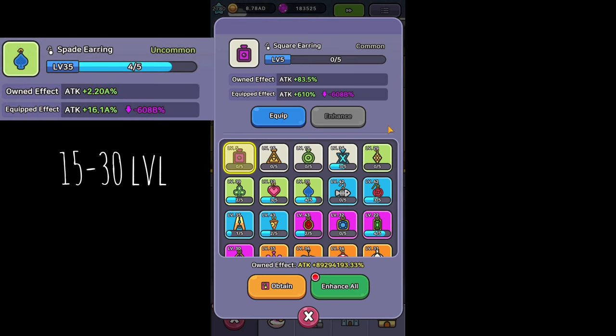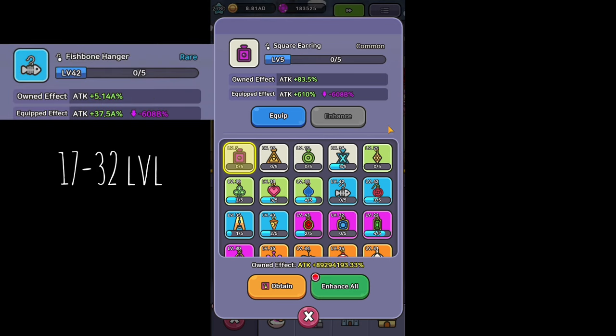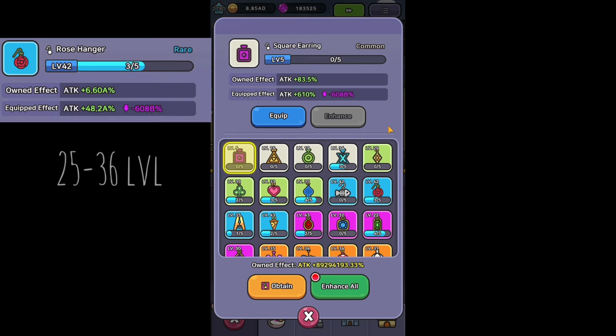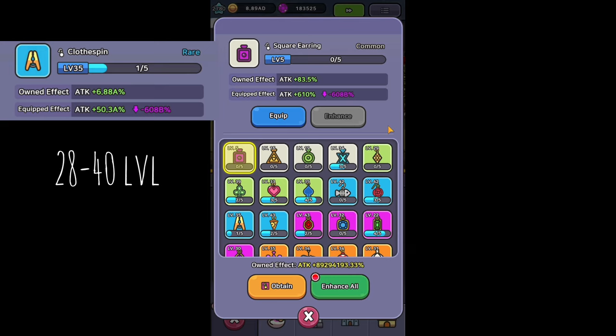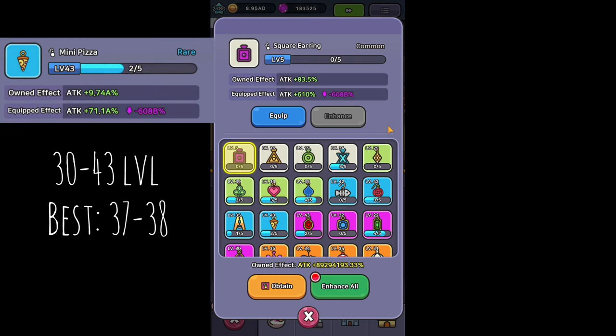Spade earring from 15 to 30 and the best are 22 and 23. Fishbone hanger from 17 to 32 and the best are 24 and 25. Rose hanger is obtainable between 25 and 36 and the best levels are 30 and 31. Cloud Spin between 28 and 40 and the best are 34 and 35. Mini Pizza is obtainable between 30 and 45 and the best are 37 and 38.